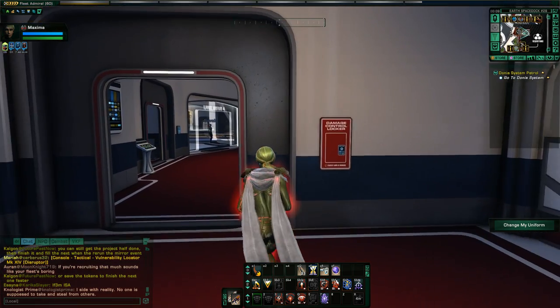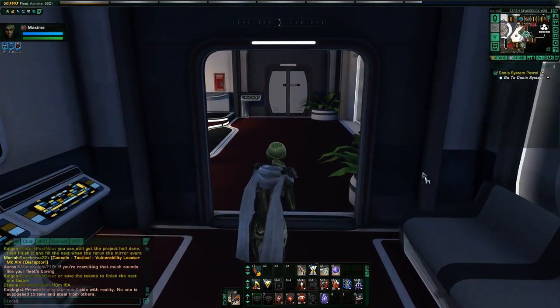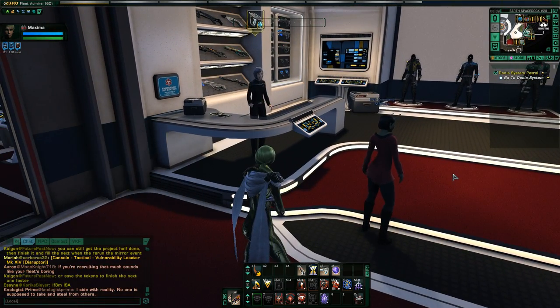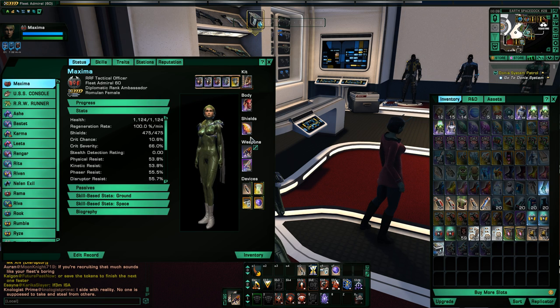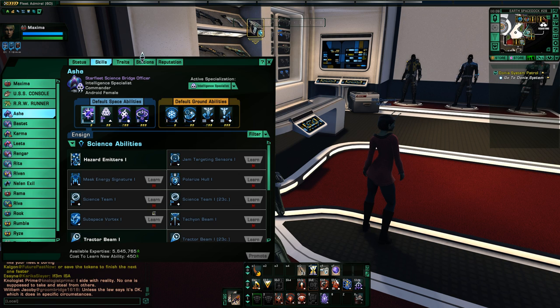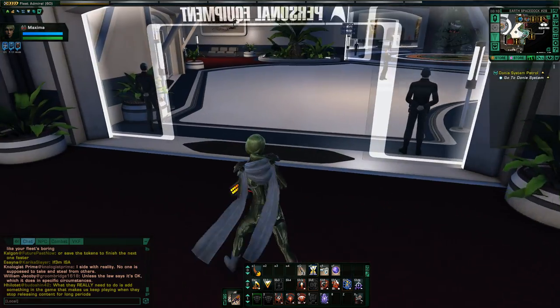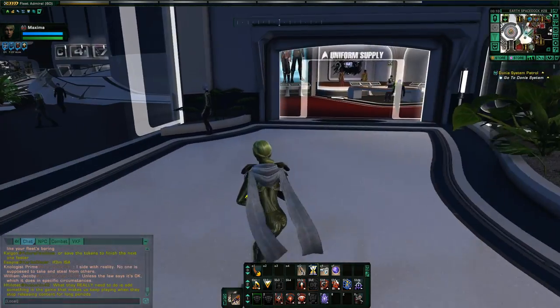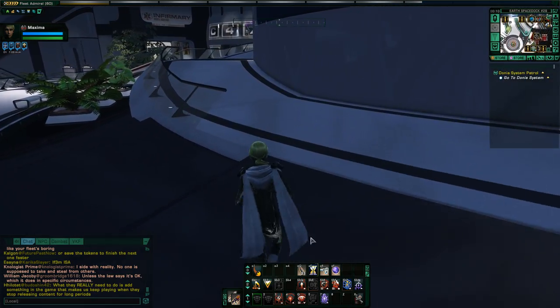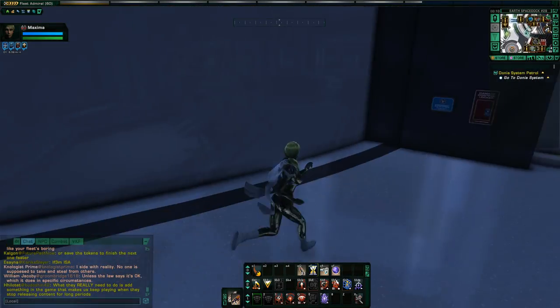Another thing I also noticed — and this is actually very common — it seems it's not very clear and not well explained in the tutorial: once you have your bridge officers that join you, you can change the abilities that they have. As you're going through the tutorial and following missions, bridge officers will come and join you and they come with a set of skills. People don't realize that you can actually change the skills those characters are using, both for ground abilities and for space.